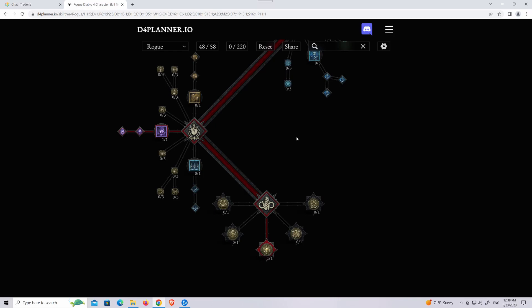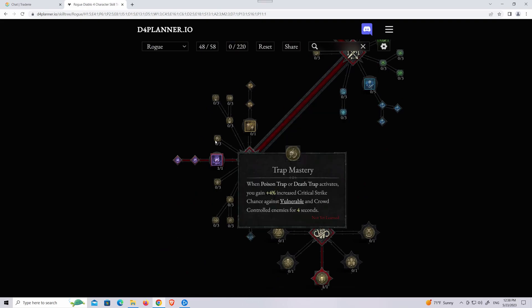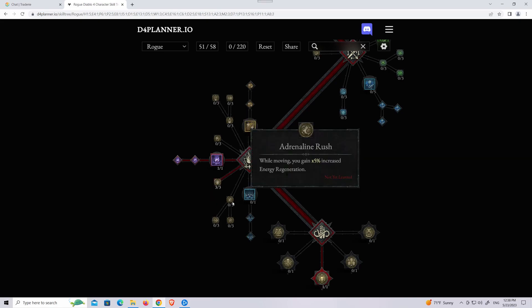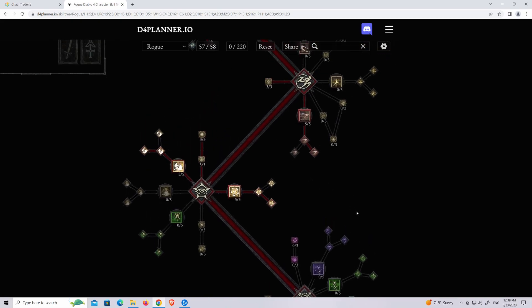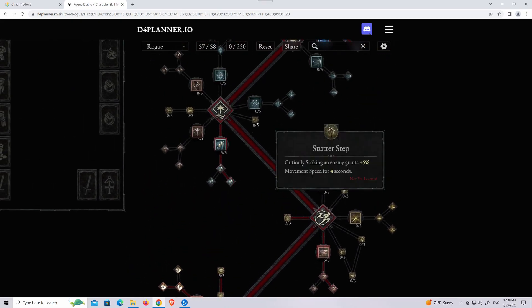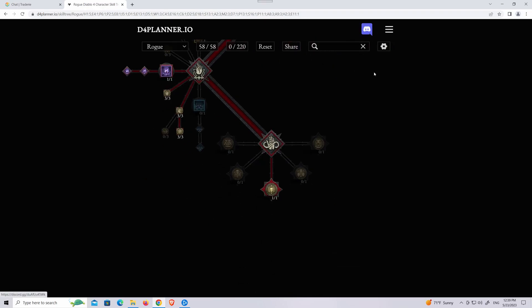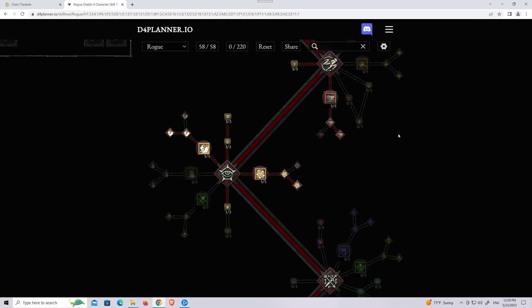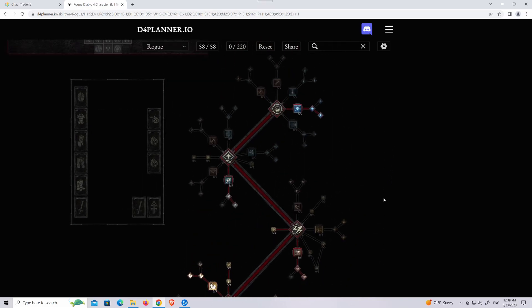And I'm going to get Precision. I'm left with about 20 skill points, so I'm going to pick up a few more passives. I have one point left and I'll put it here. So I think I'm going to go with this build overall. Again, things are subject to change and will probably change, but my build is going to look something like this.